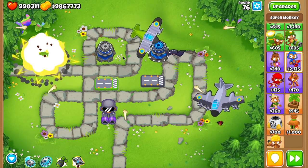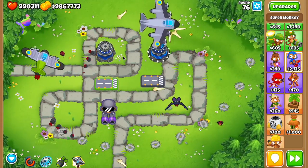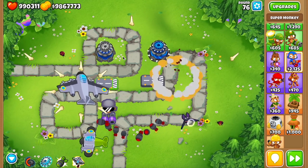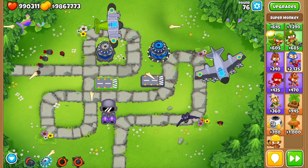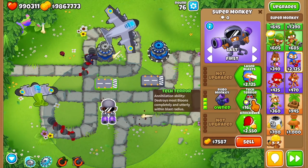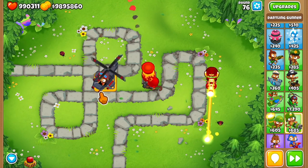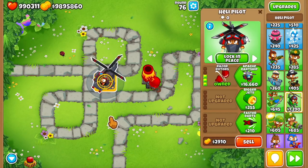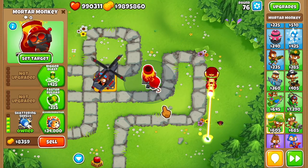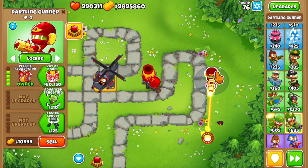Races were affected quite a lot: the Blade Maelstrom and Super Maelstrom's pierce got reduced to 100 and 500 respectively, so no more infinite pierce, likely killing that cross path in races. Ground Zero and the MOAB Assassin bomb abilities had their pierce reduced to 1,000 and 5,000 respectively, and the Super Monkey's Tech Terror ability was also reduced to a pierce of 2,000 though the tower is a little cheaper. The Heli Pilot's Razor Rotors now do two damage instead of one, and the Blooms Generation Mortar is now about five thousand dollars cheaper.